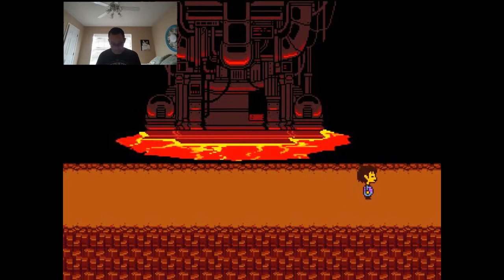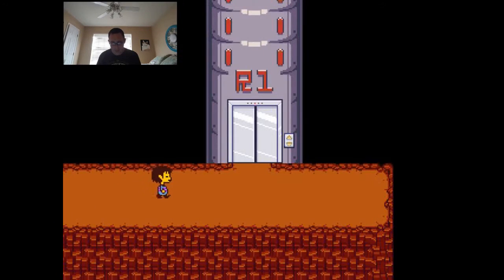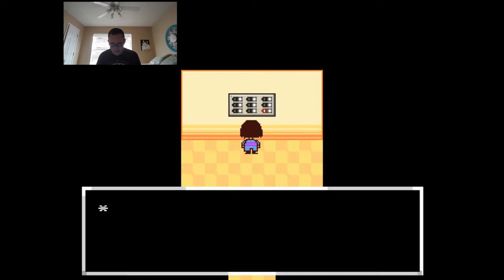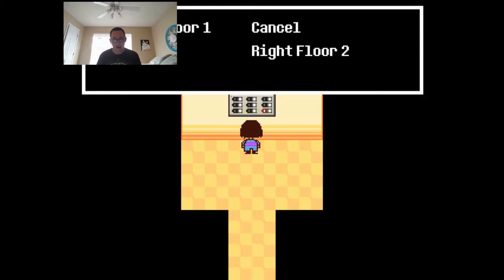There's an elevator — just a large metal tube. It says R1. Let's go inside. Please select a location. I can go to L1 or R2. Let's go to L1 first.